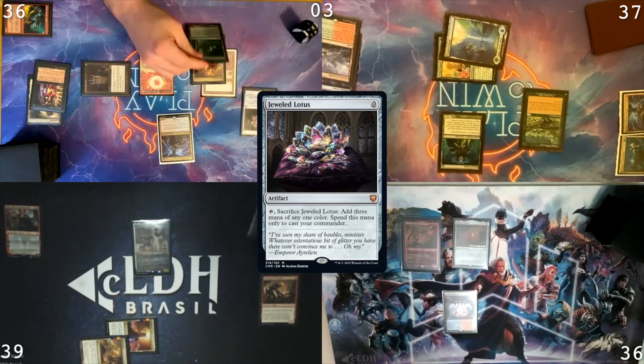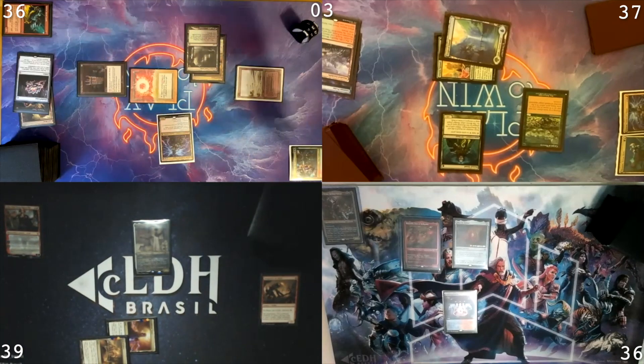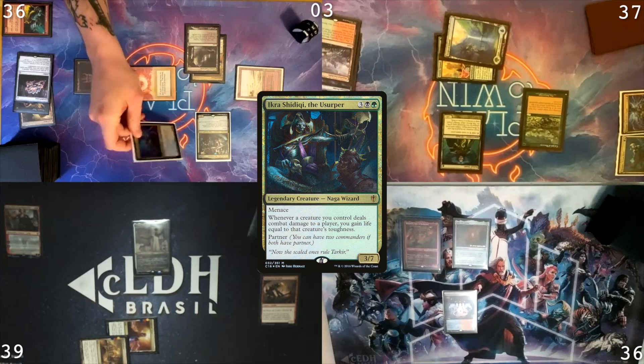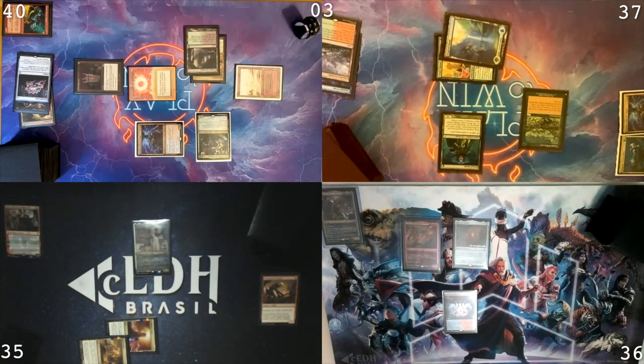Draw a card. Cast Jeweled Lotus. Play a Verdant Catacombs. Crack the Lotus for three green, with one floating. Cast Ikra Shidiki. I think Mastro, I'm gonna come at you now. With a Krom. Down to 35. Ikra trigger. Gain four. Go up to 40. Pass turn.